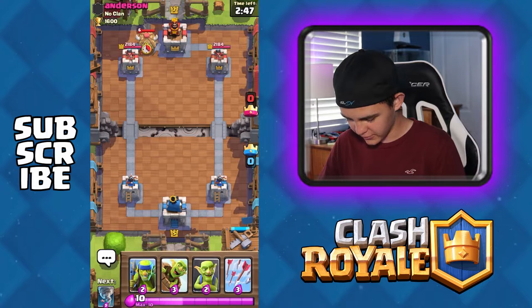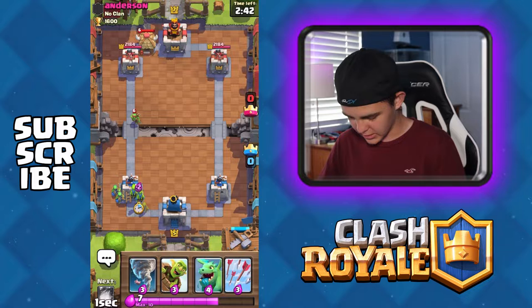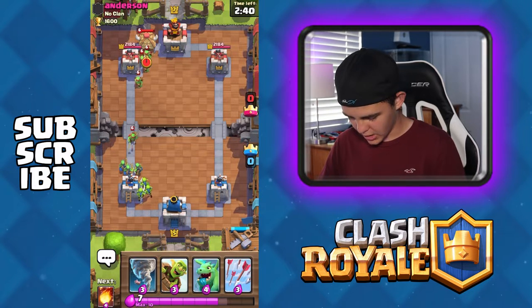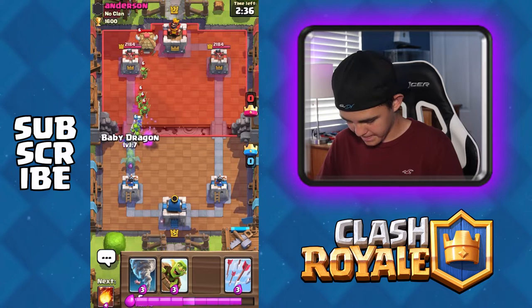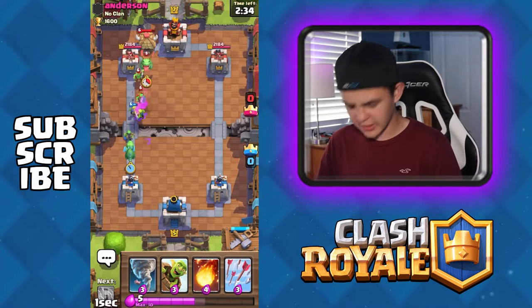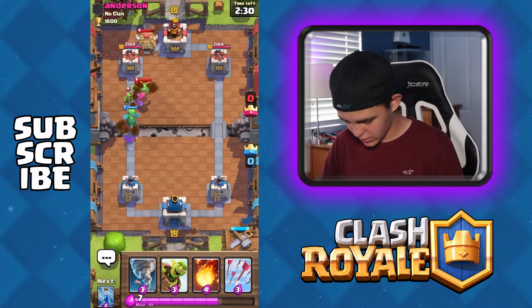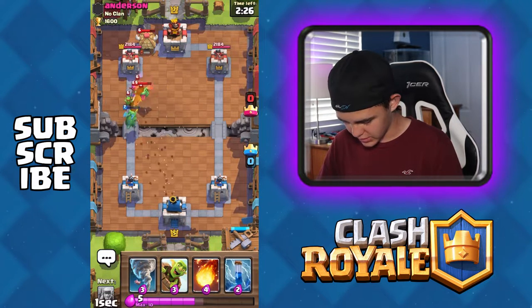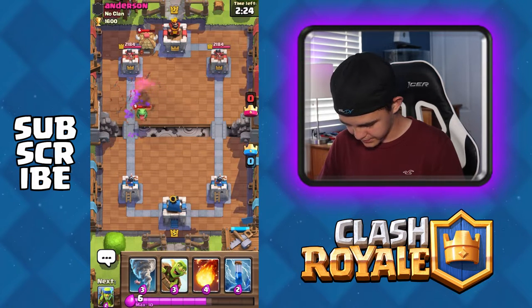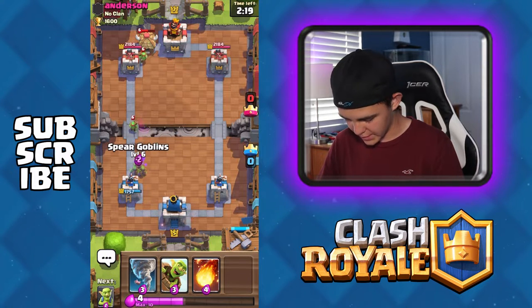I'm going to wait for his move. We're going to go back here and send those guys out. We are the goblins! At least a lot of this stuff does not cost too much elixir, which is good. We're just going to throw these arrows down here, because why the heck not? I can't really do anything. Can we zap this guy? Yeah, sure, we'll zap him.